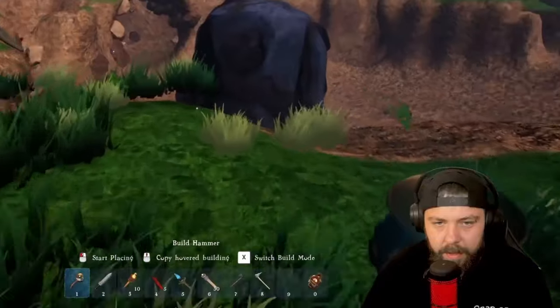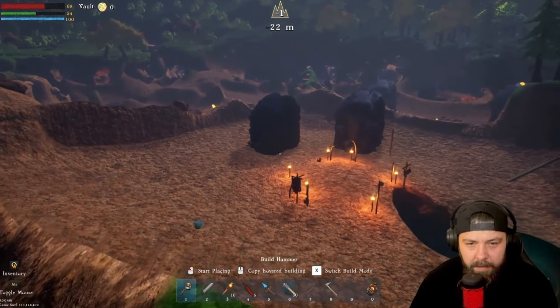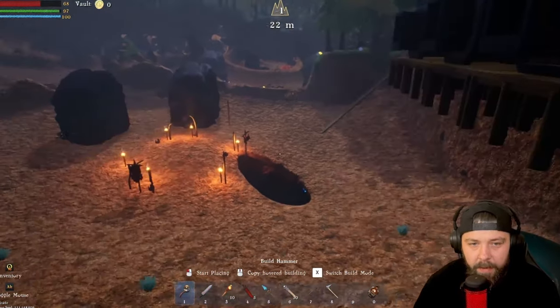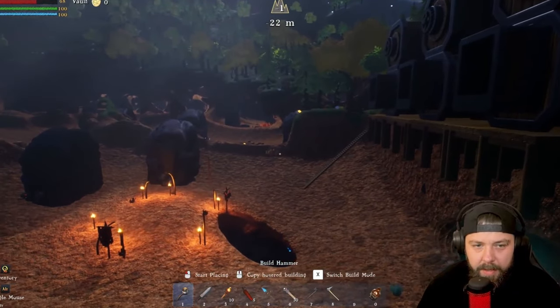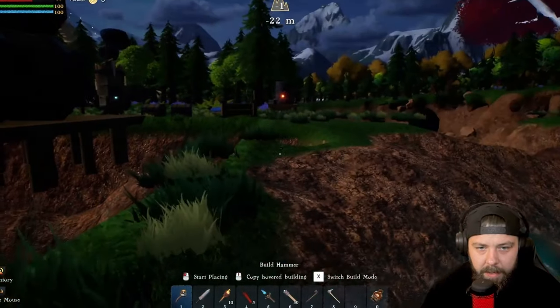So that's our storage all set up. We've got our iron over here, we've got coal over here as well, and we've also got another iron so we might just utilize these two. We've got a fair bit of land over here to play around with for our machines, and then our copper is just around the corner here as well. So it will set us up nicely.